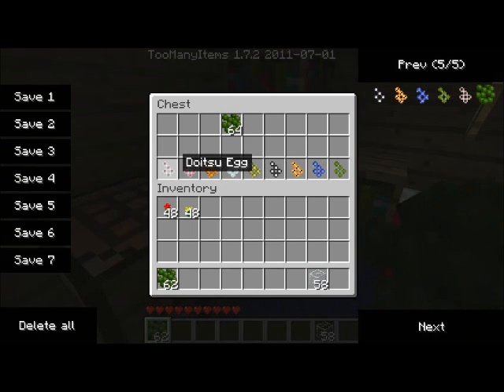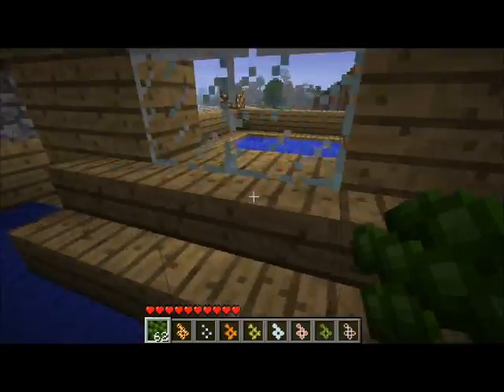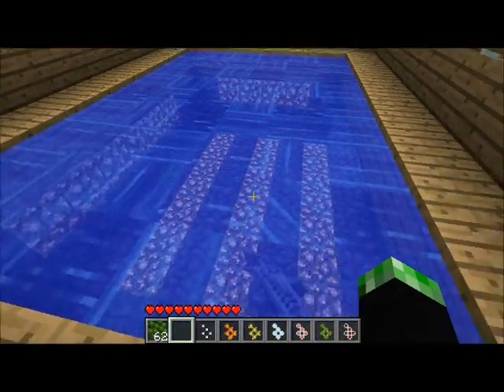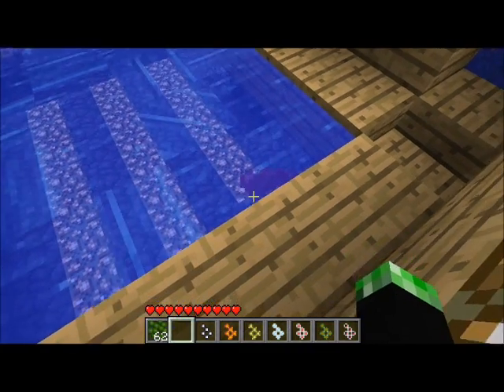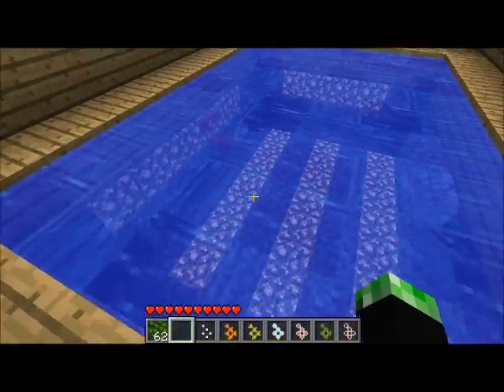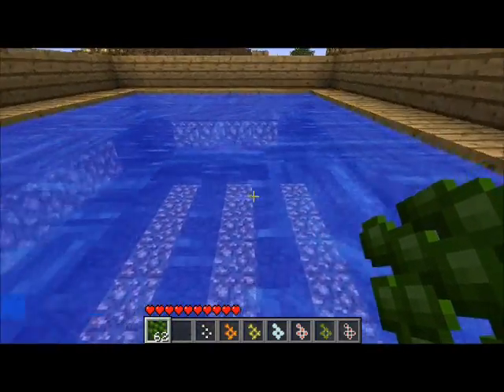For the purpose of this video I can't be bothered to find any, so I just spawn some eggs. There's quite a few eggs here — a lot. What you want to do is just left-click on the water, and then the ones that are already in there you can interact with.